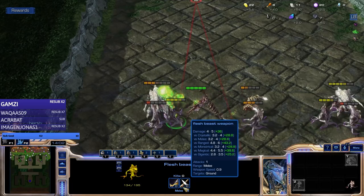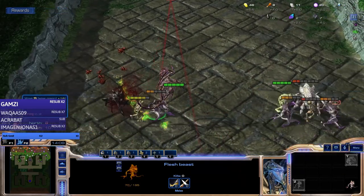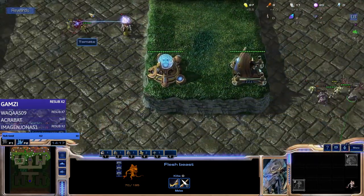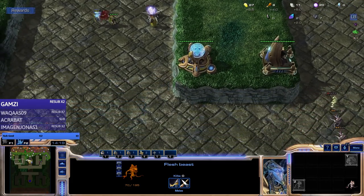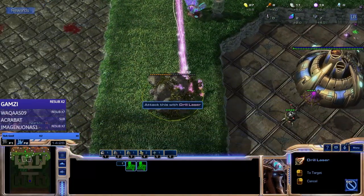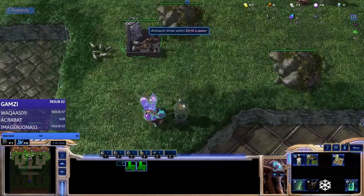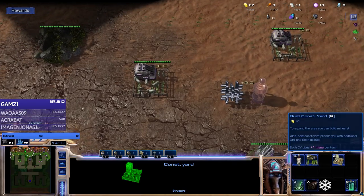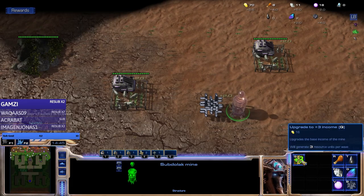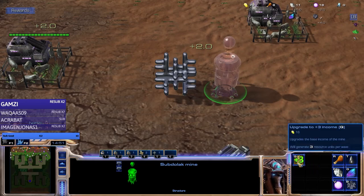Flesh beasts get more damage the more they attack, which is super nice - makes them decent against bosses. Those are like the basics of the game, there's nothing too complicated other than managing your resources. For upgrades, the first one gets your resource to plus two income and costs 10, then 16, then gets more expensive. It's better to upgrade two resources to plus two than one to plus four because it's more expensive the more upgrades you get, and this works per mine individually.